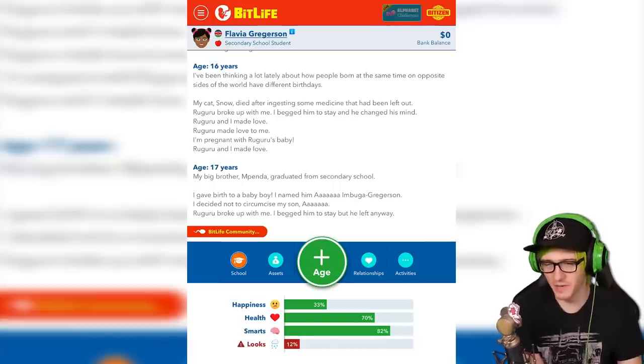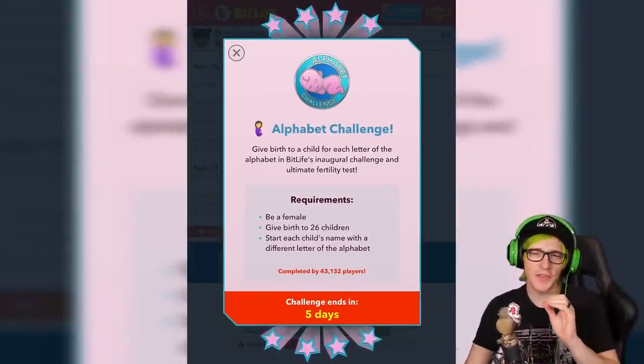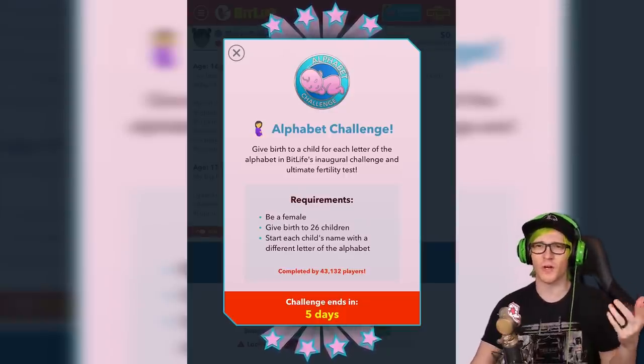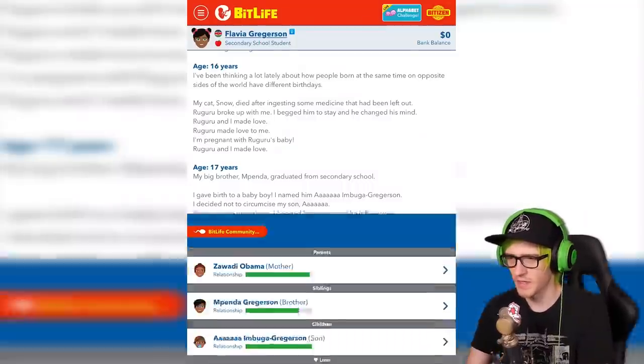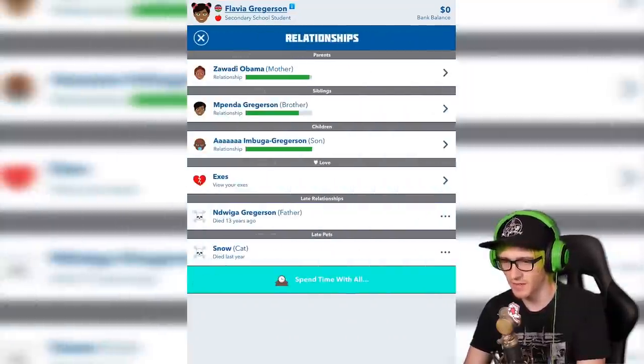So I thought you had to go in order, but it says start each child's name with a different letter of the alphabet, so I don't think you have to go in order. But obviously we're going to go in order because we're going to keep it simple. We cannot waste any baby time whatsoever, and we already did waste one year. I hope that doesn't bite us in the keister.